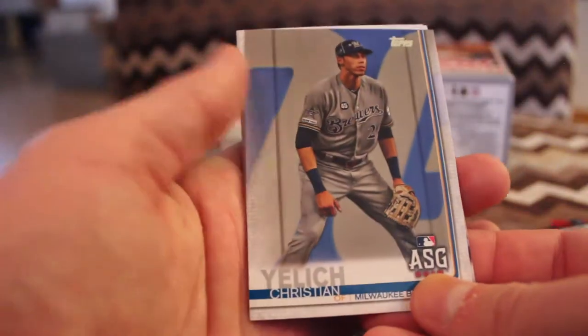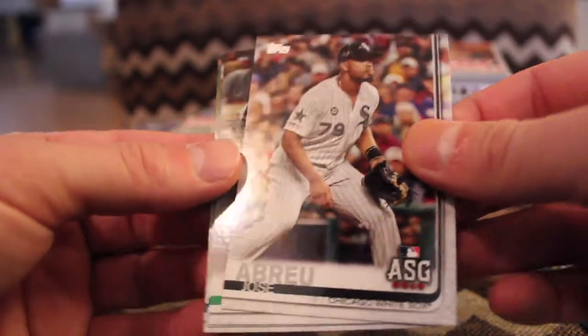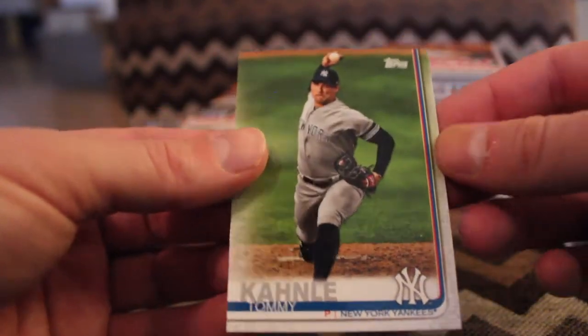All-star game, Yelich — very cool. All-star Abreu, even cooler. I am a White Sox fan living in Wisconsin, so those two resonate well with me. Matt Chapman all-star. Ty France, rookie card. Tommy Canley.